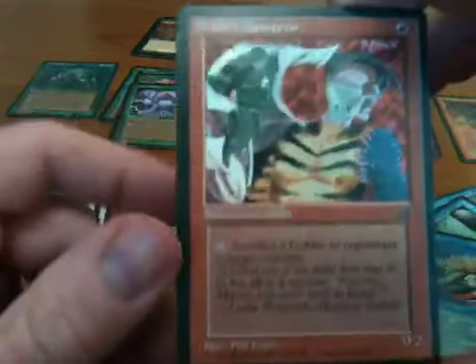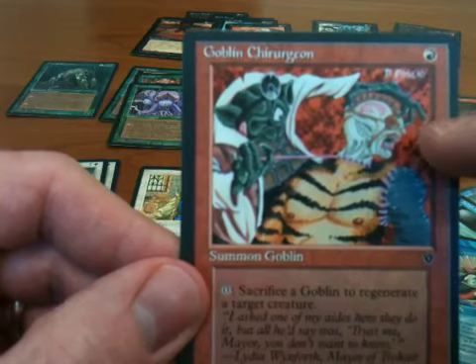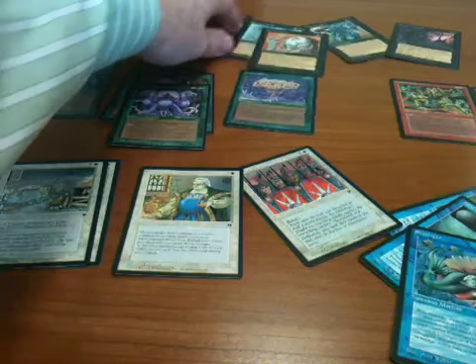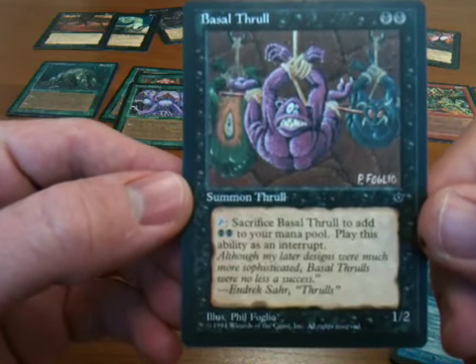I chose this artwork — this is a silly Phil Foglio artwork — and I just wanted to point out that this is actually the original Llanowar Elf being operated on by the Goblin Surgeon there, which is kind of silly. Speaking of Phil Foglio, I also chose this illustration for the Basalt Thrall as an example of the sort of silly Phil Foglio artwork.